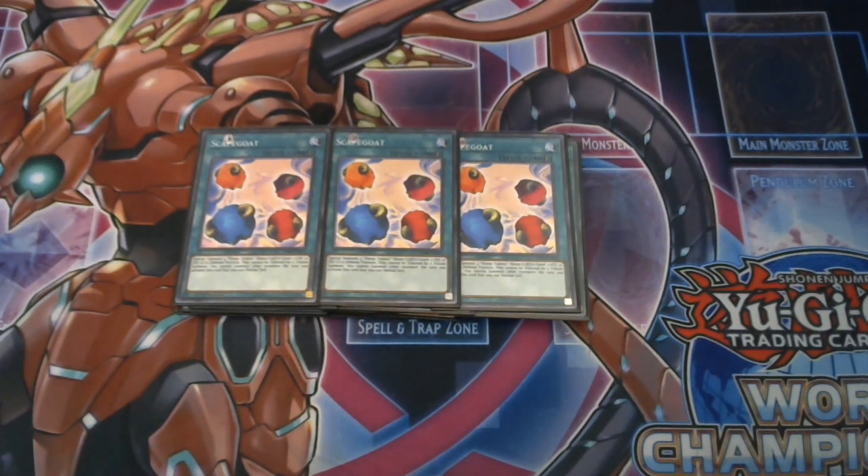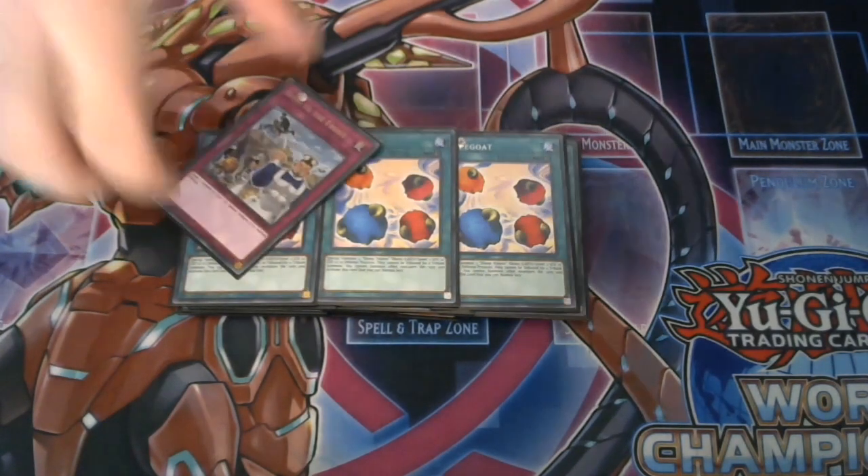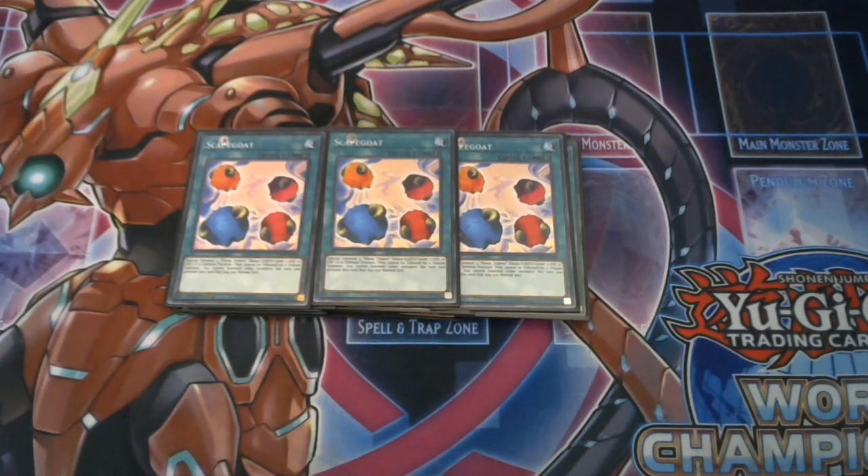Three copies of Scapegoat. You can also take these out for any hand traps that you want, but I like Scapegoat in this deck purely as a basic set. It gives the deck more Link plays and also protection plays. If you brick turn one — unfortunately that does happen — but you open Scapegoat, you can set Scapegoat and hopefully live on the next turn and then just take back the game from there.